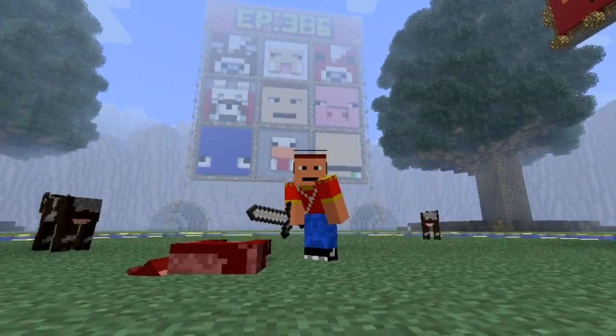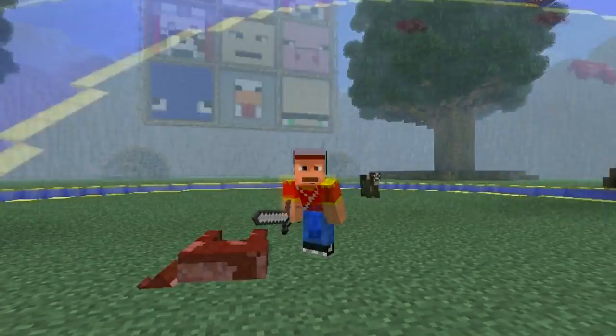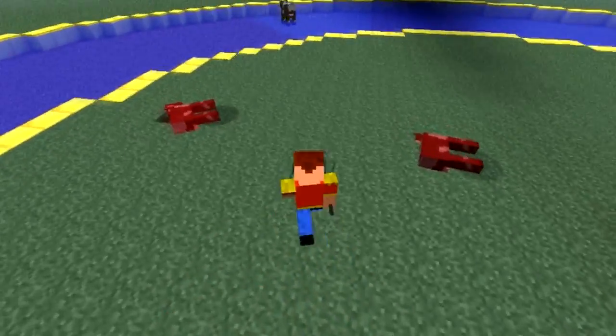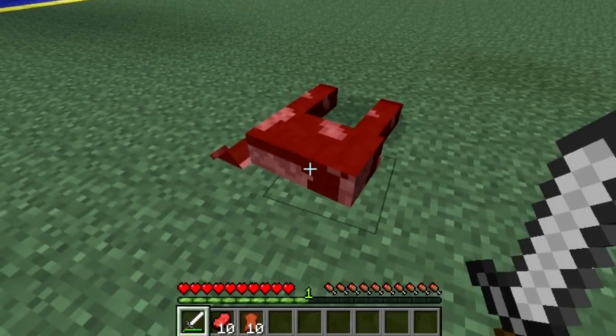Welcome guys to episode 386 of Minecraft and I'm using the Corpses mod. So what this mod does is once you kill a mob, they stay there — they stay on the ground all dead and all — for 5 minutes until they go away and disappear.